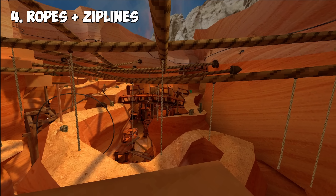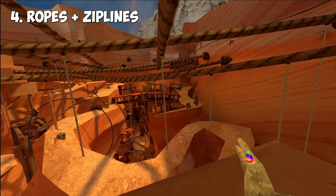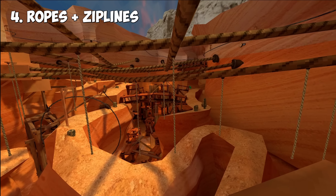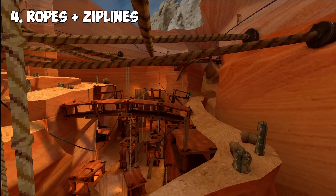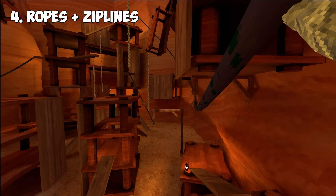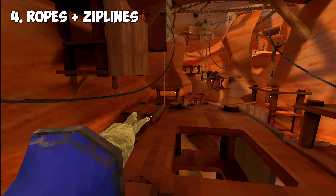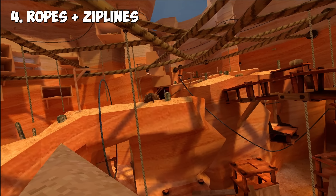Tip number four is using the ropes and the zip lines together. Pretty much what you can do is use a rope, swing onto a zip line, and land on it. You can gain a ton of speed and it just looks super cool. That was a basic example, but you can do that anywhere there's a zip line in line with a rope.